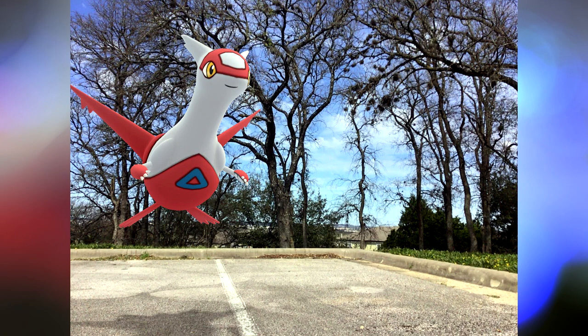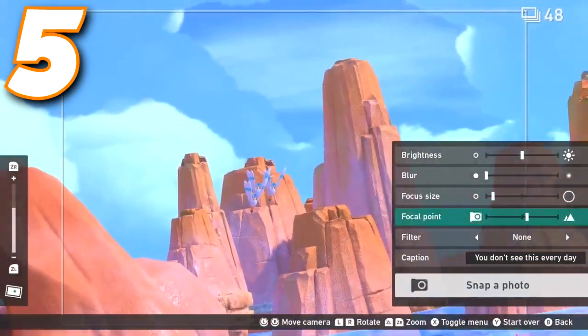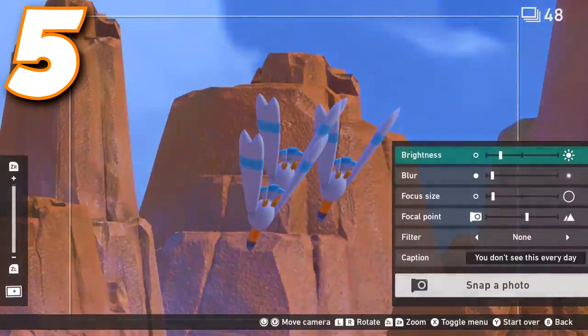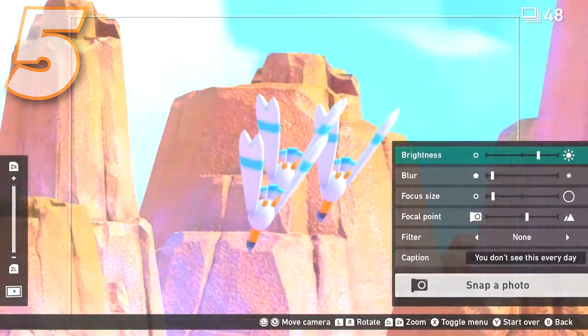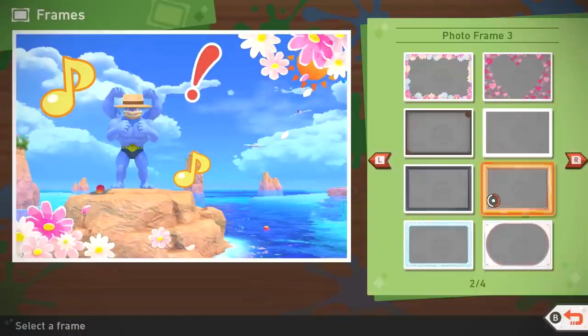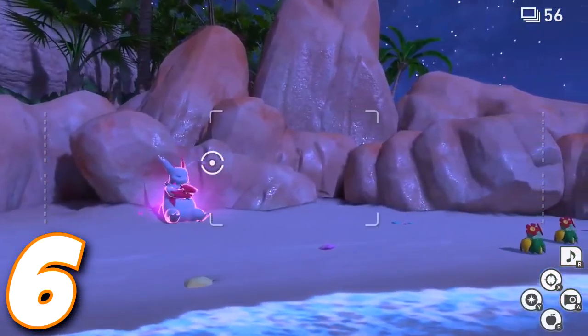Speaking of all of that, we can also confirm what might be obvious: Professor Mirror won't be judging what is called the re-snap mode or feature — like Instagram or Photoshop, very light. You can make edits with filters, stamps, and all sorts of things for your photos, but that's not what will be graded by the Professor.